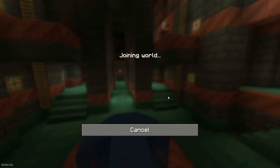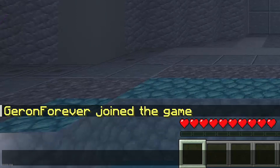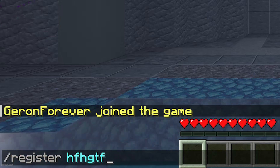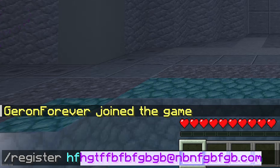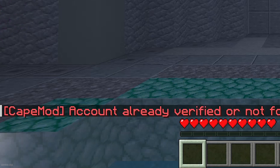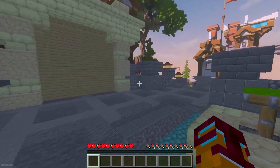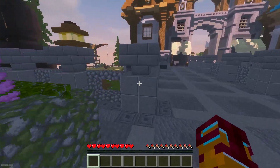On the server, press the chat button and use the register command, then type your email — the one you used to register, with all the symbols — and press Enter.